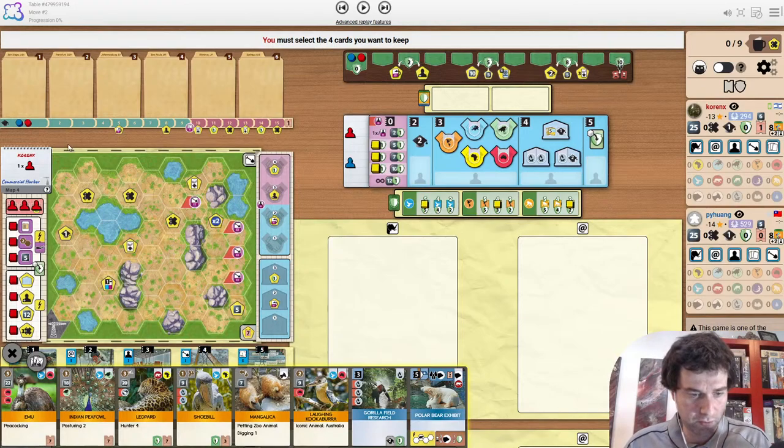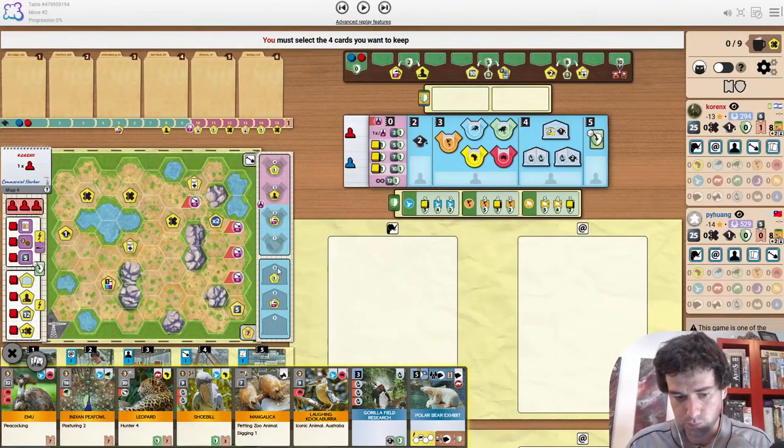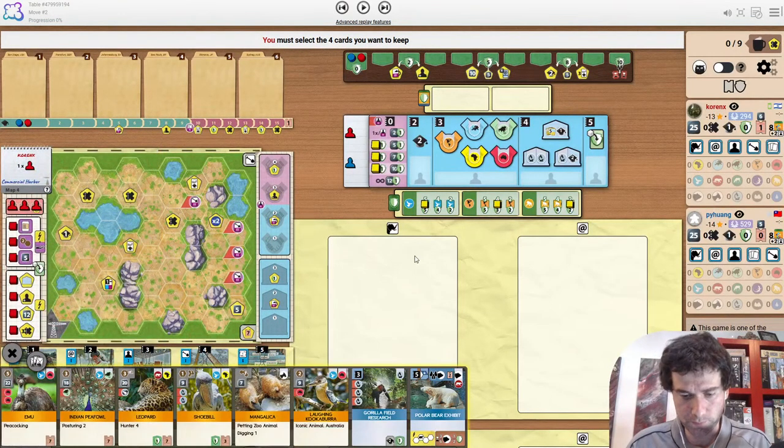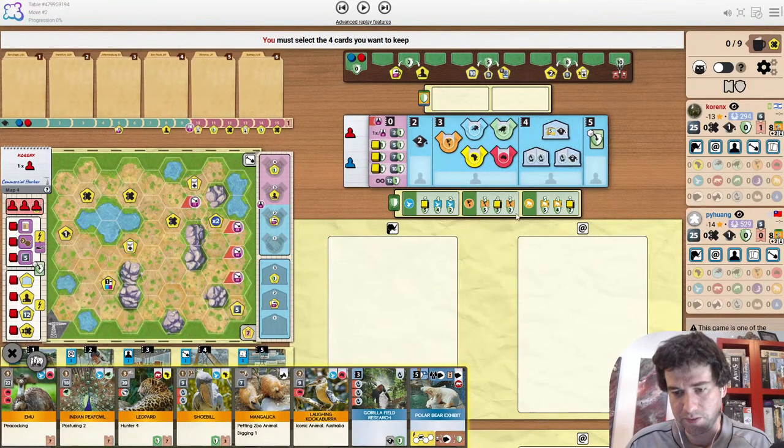The first game we are on Commercial Harbor, looking at this from Koronex's perspective. The projects are Birds, Americas and Primates. End goals are Research Zoo and Aquatic. There's some things here — it's not the best opening hand. Polar Bear exhibit is okay; it would be better if there was species diversity or predators.